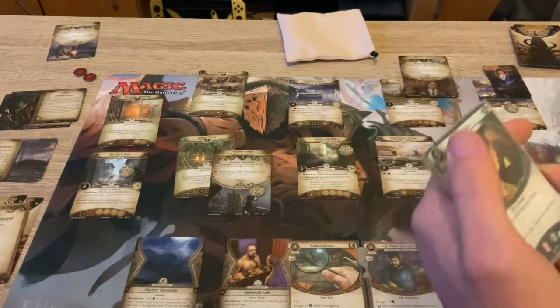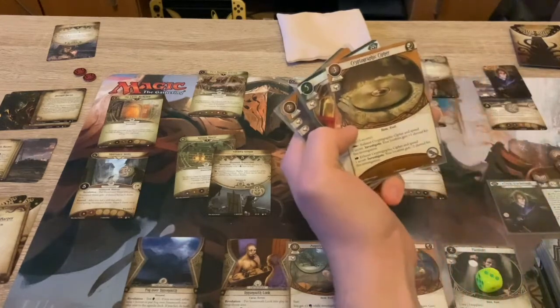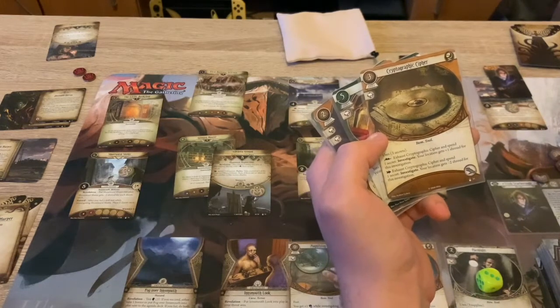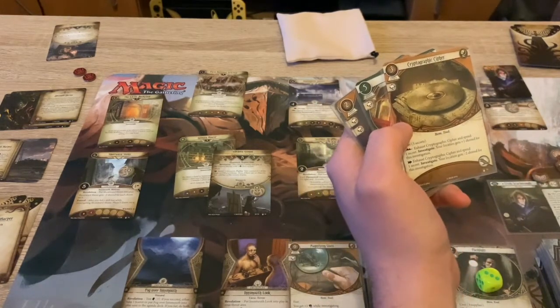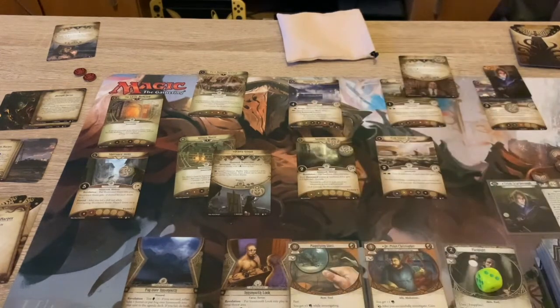There are no enemies in play so draw a card, gain a resource. A Cryptograph Cipher is one of the newer cards - it uses three secrets. I can spend a secret to investigate and get plus one shroud, or I can spend during investigation to get minus two shroud. I'm not sure what the point of getting more shroud is, but there must be some reason for that.